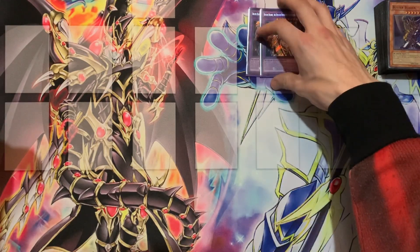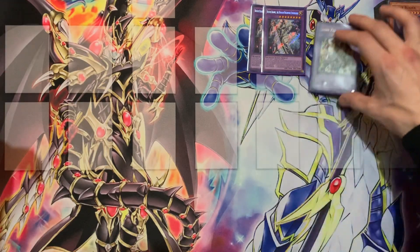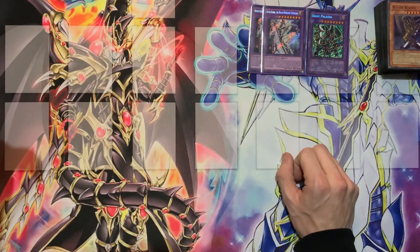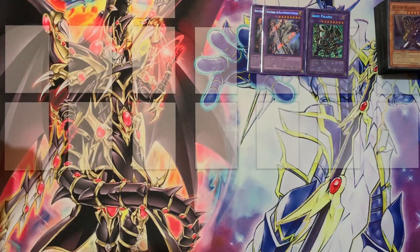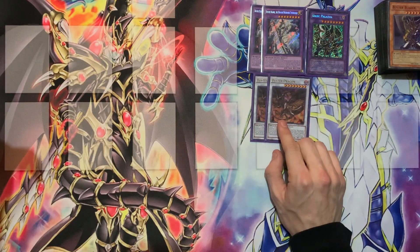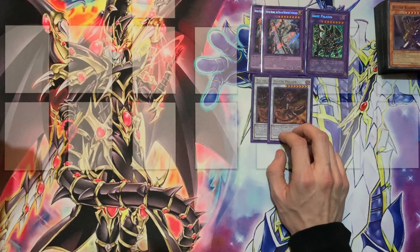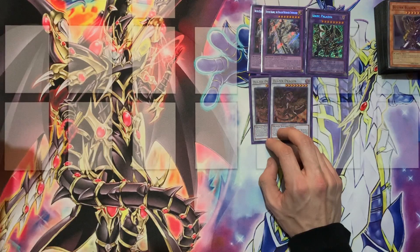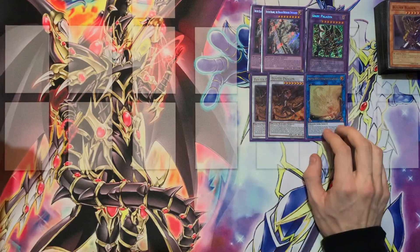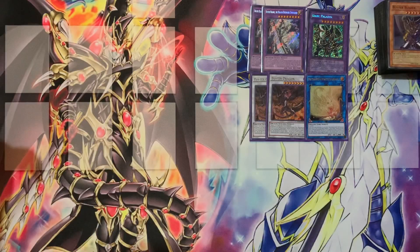For the extra deck, starting with the Buster Blader portion: we're playing two Dragon Destroyer Swordsman and one Dark Paladin — he's really great because we have a Dark Magician in our deck, and if you play against a Dark Magician player you can just take theirs. For synchro monsters we have two Buster Dragons — some people play three and it's nice at three, but you can get away with two and I've never had a problem. Lastly we have one Protector Whelp of the Destruction Swordsman to round off the archetype.